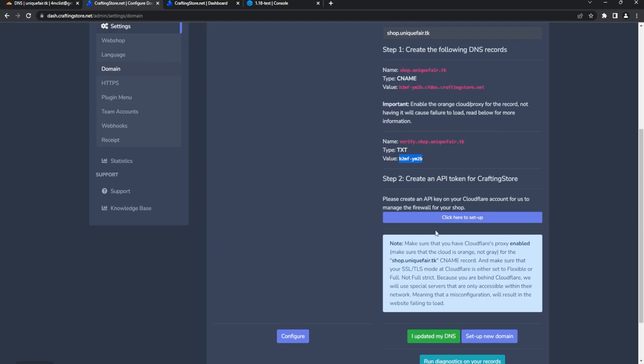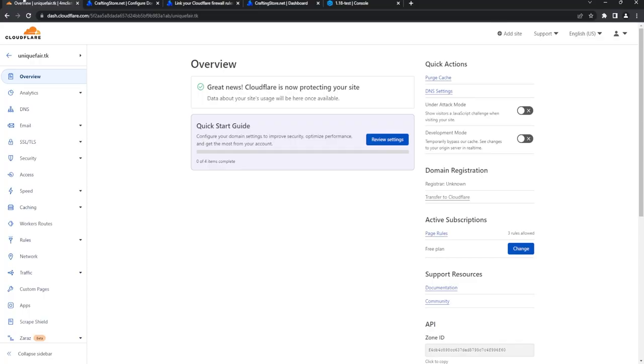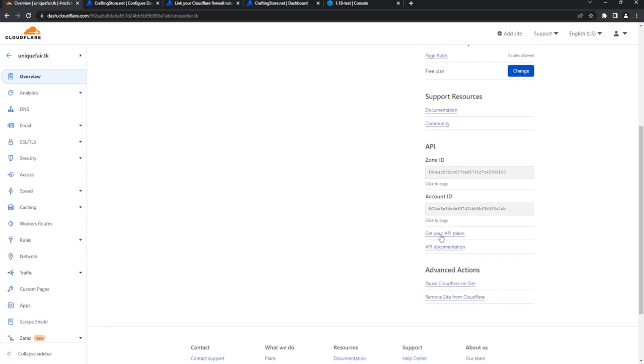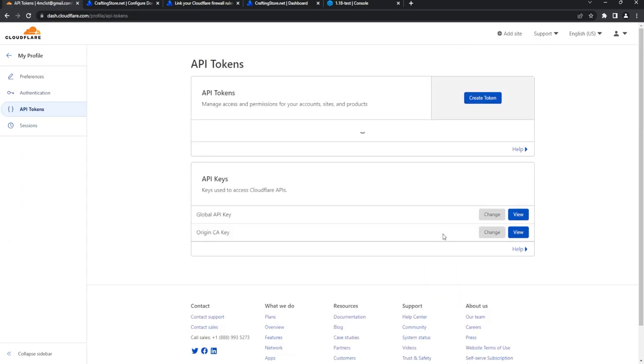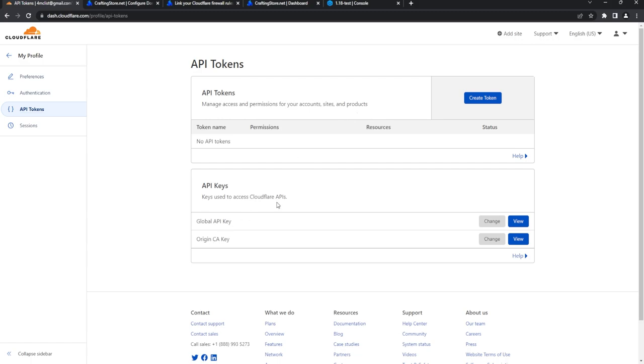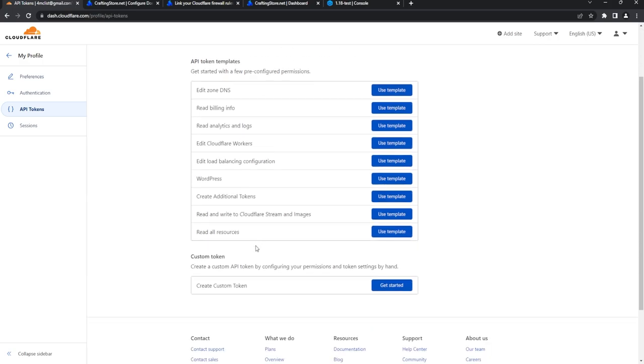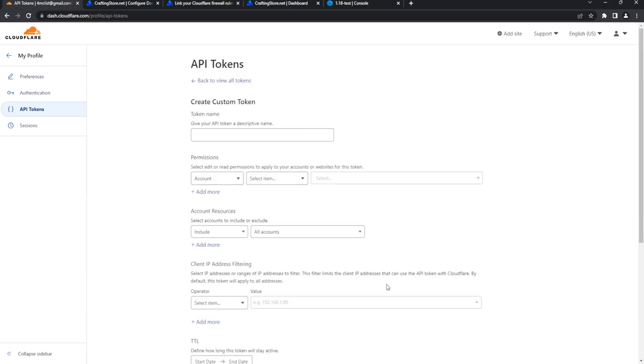Next we need to make an API token. On Cloudflare, in the Overview section, scroll down a little and you can get your API token. Go to your profile, hit Create Token, and scroll down to create a custom one. For the name I'm going to put 'store.'